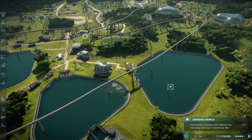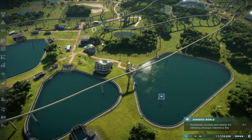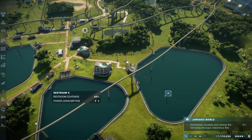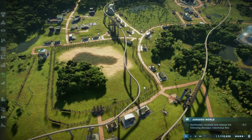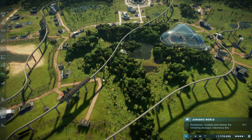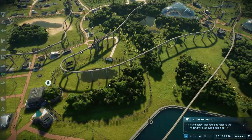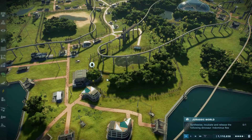Hello and welcome back to Jurassic World 2. Where we left off, we had just got our place sorted with some Mosasaur stuff, our park was beginning to be successful, we got some Velociraptors in, and we also started making an Indominus Rex - and as you will see, the Indominus Rex is ready to go.